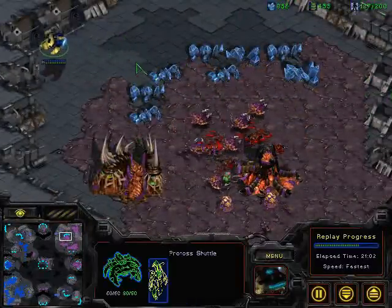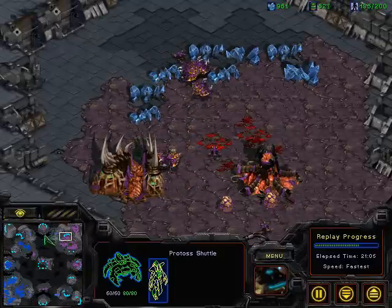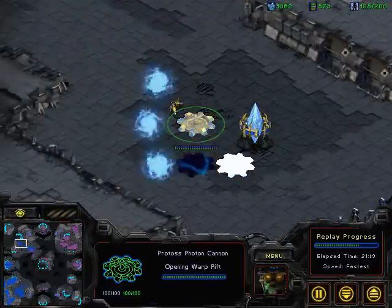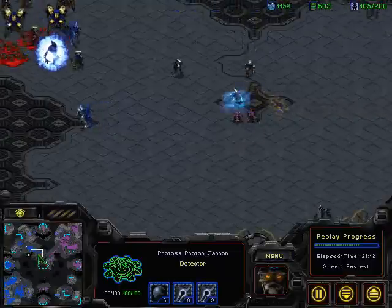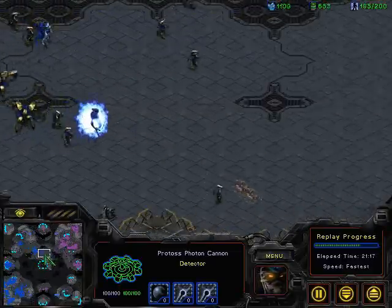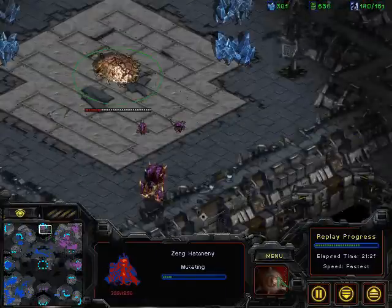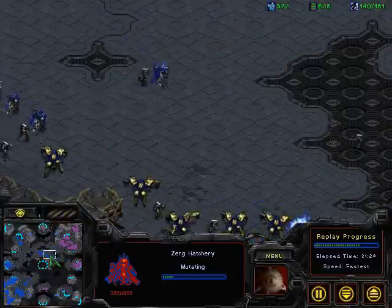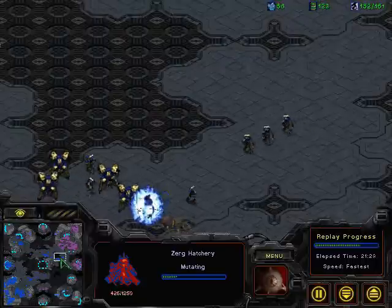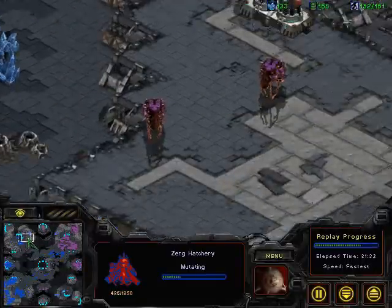He's going to need a lot of Photon Cannons in combination with his army to stop this. I do agree with you that he's winning — I'm not sure if he's got the game — but definitely he's the favorite to win at this point. He's got the 3 o'clock position, and it looks like he's actually dropped a hatchery at the 12 o'clock as well. There is a Protoss shuttle with a High Templar flying over, so Saber spotted that expansion attempt. It's just going to come down to this big fight between all the Ultralisks and this large force out in the field.